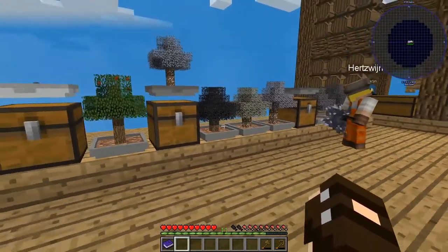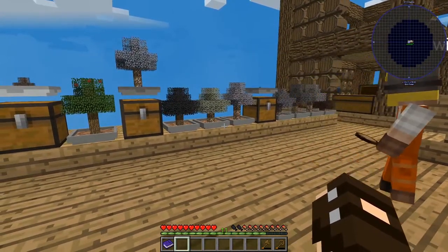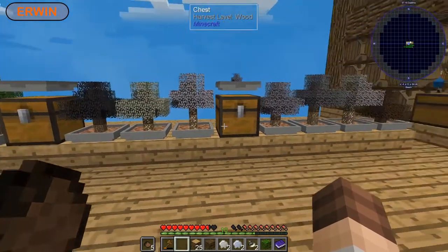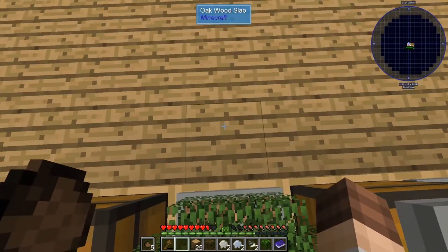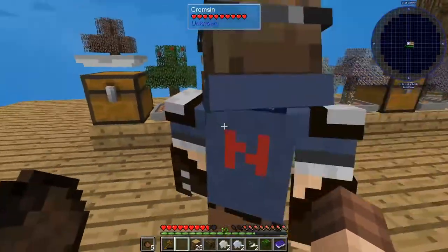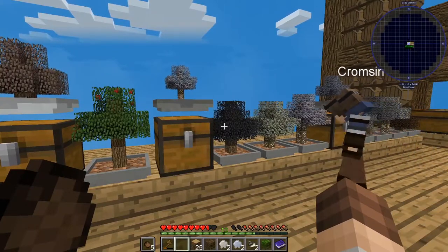This setup might prove problematic soon. Why? The chests are gonna start touching each other. For now it should be good. And then we put this one back. Or we leave the ones that we don't automate in between for now. That's also possible. Because then sand's gonna happen, and cottonwood isn't.